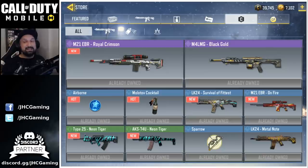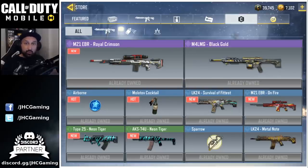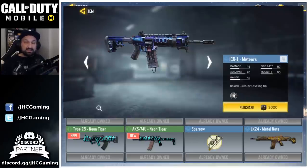Now the good news — the Season 3 credit store update is probably the most anticipated feature for free-to-play players, with weekly and daily posts on Reddit asking when they'll update the shop. We finally have some leaks. I told you guys yesterday to expect the ICR1 gun — not free, but available for credits, which are free to earn. The ICR1 will cost 3,000 credits. Apparently it's going to be a rare skin — the ICR1 meteor skin. That price is pretty standard for rare skins and it's a beautiful skin, reminiscent of the stars camo from Season 1, with dark blue and purple tones.